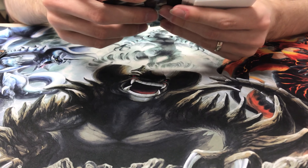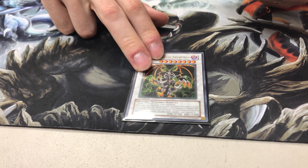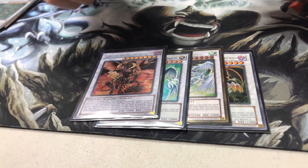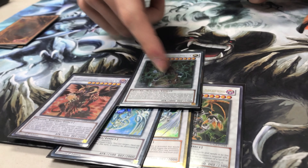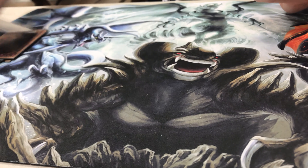Then for the level eights, we have Thought Ruler Archfiend — because it's Psychic and it's Thought Ruler Archfiend — Stardust Spark Dragon, and Scarlight. Not very many level eights, since you're going to be running three Omega and he's the most important level eight in the deck. The other ones are just spares, just in case.